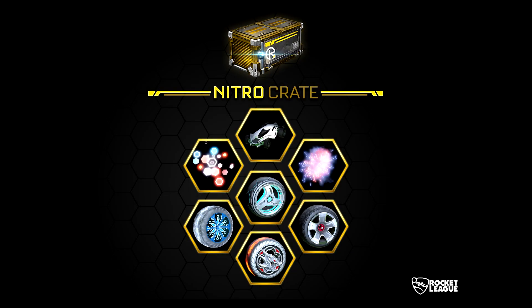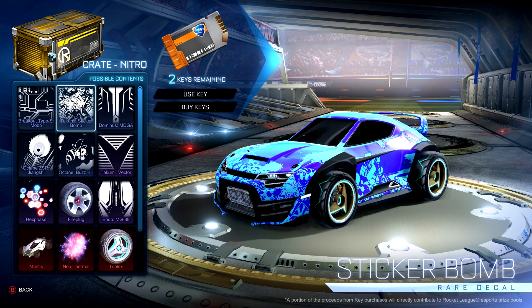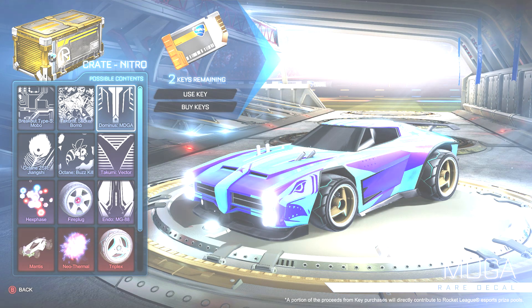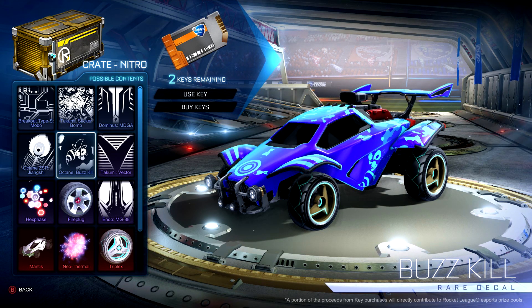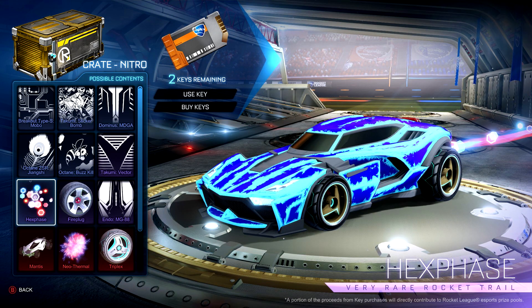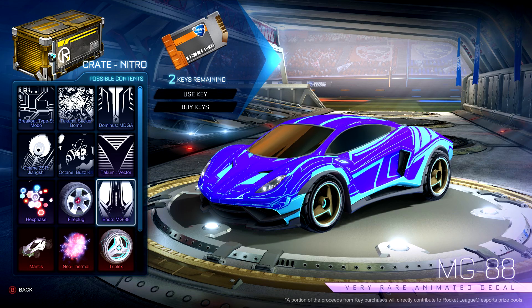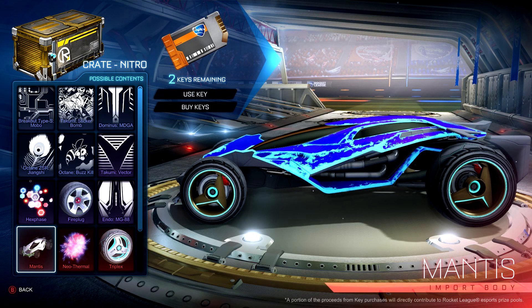Lots of the changes in this version have to do with loot. There's a new loot crate being added to the game: the Nitro Crate, which has brand new items. One of the most interesting things is the Mantis — a new battle car that is essentially a reskinned Batmobile. Same bounding box, same profile and turning radius as the Batmobile, but with a brand new visual. If you get the Mantis, you also get six decals for it. There's also a loot crate community flag, and the decal for the Ice Charger — previously called CCCXL — has been correctly renamed to CDXL.